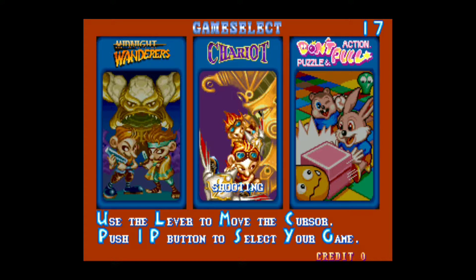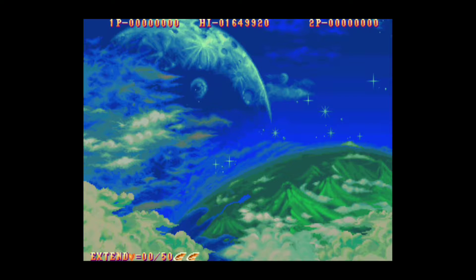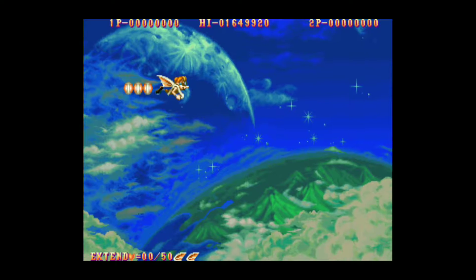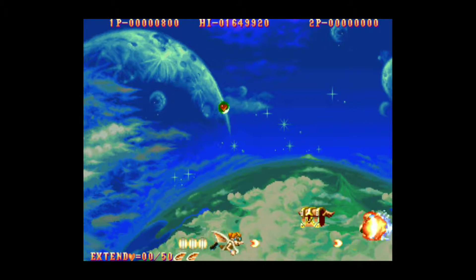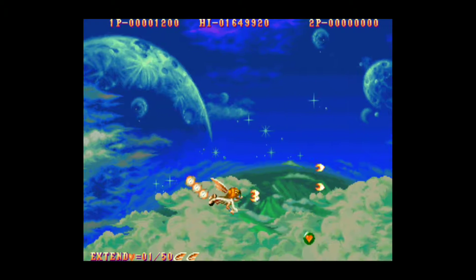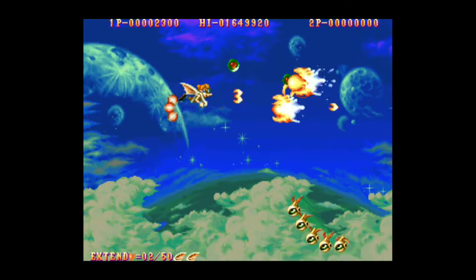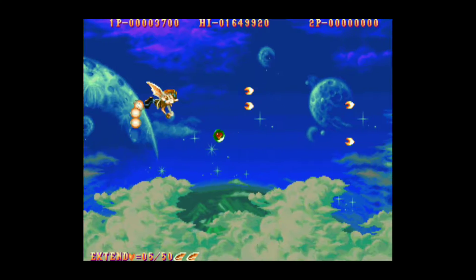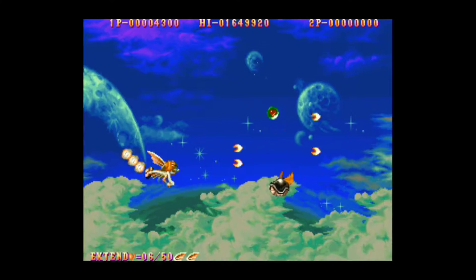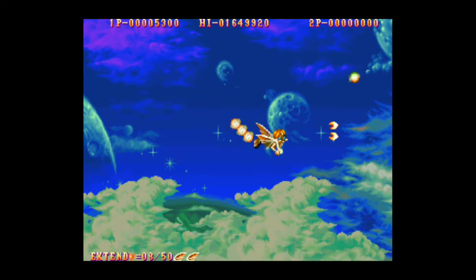On the last episode of 20 Credit Playthrough, we played through Midnight Wanderers, a run and gun released by Capcom to the arcades in 1991. This game was part of a multi-game arcade cabinet named Three Wonders. After defeating Midnight Wanderers, main protagonists Lou and SIVA are granted some kind of gliders and go about setting things right in the land. The next game on the cabinet is called Chariot and picks up right where Midnight Wanderers left off — except this time it's not a run and gun, but rather a horizontal shoot-em-up.